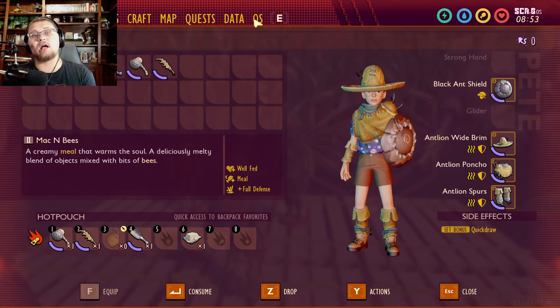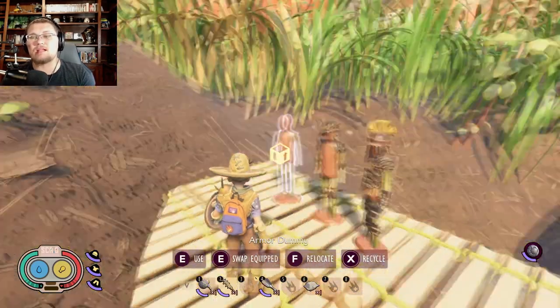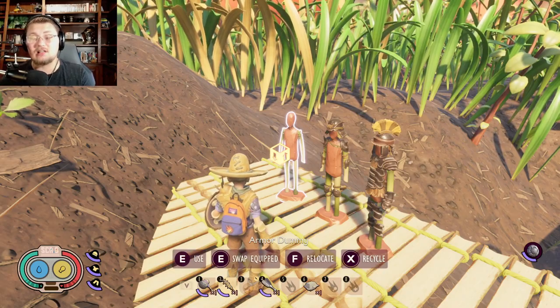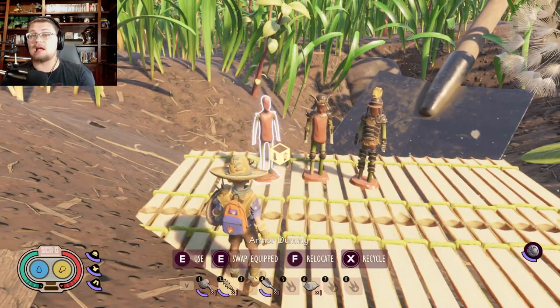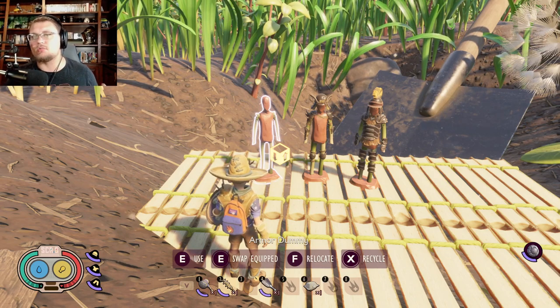The set bonus on this one is Quick Drop — or Quick Draw — which is meant for archers. If we scroll all the way down to the bottom in the OS menu, it says faster reload speed while in combat. So when you are in combat, you'll be able to reload a bow faster, which is really cool. Also, in this update you can upgrade your bow to make it do way more damage, so you may not even need an armor set that gives extra damage.